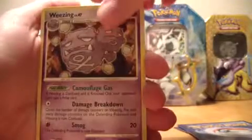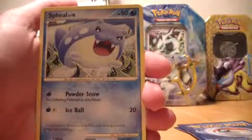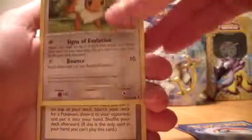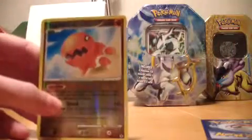Last pack! One, two, three, one. A Weezing, an Ambipom, another Ambipom, a Starly, a Spheal — or however you pronounce it, I think it's Spheal — an Eevee, a supporter, a Weepinbell, an SP Energy, and the reverse is a Trapinch. Cool, I guess.